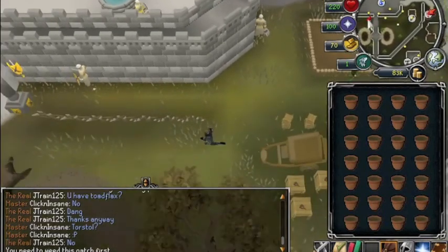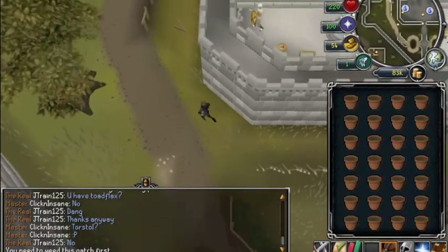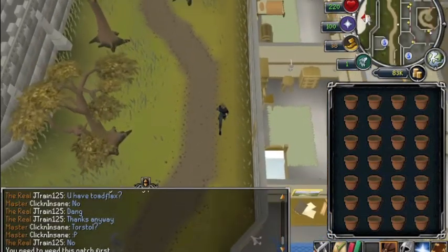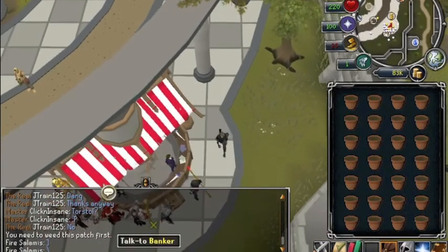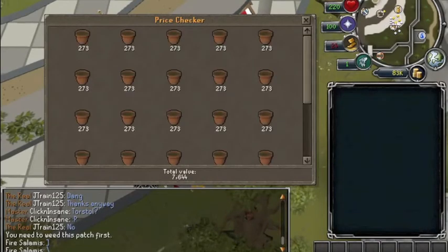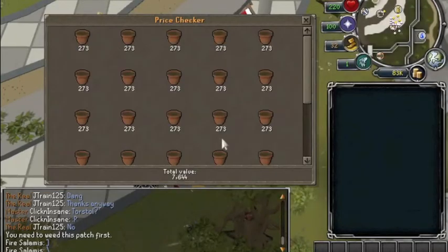Let's do the inverse of how you got here — run west instead of east, north instead of south, then west, and you'll be back at the Grand Exchange. If you want, bring weight-reducing gear like agile, boots of lightness, or tennis gloves. Alright, so that was 2 minutes 56 seconds — if you take the weeding time off, I'd say that took about 2 minutes 45 seconds. Which is pretty decent; I've had better runs though.